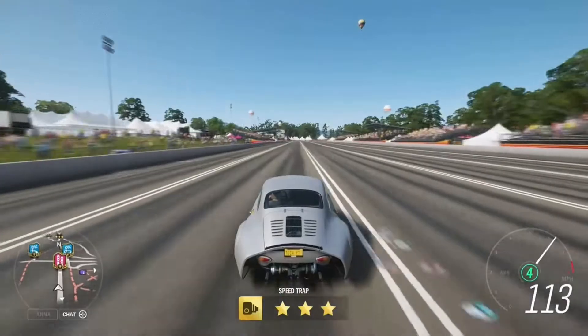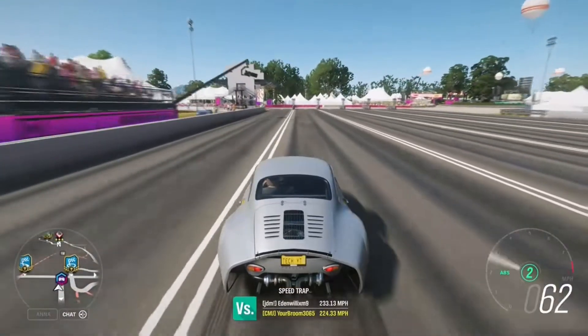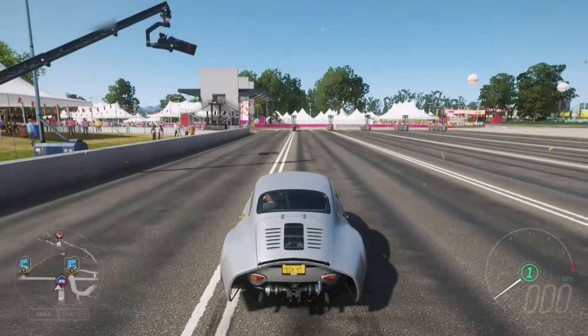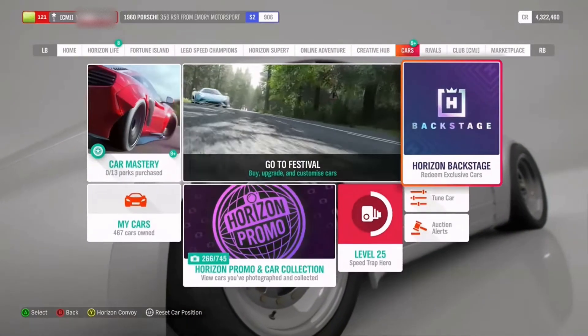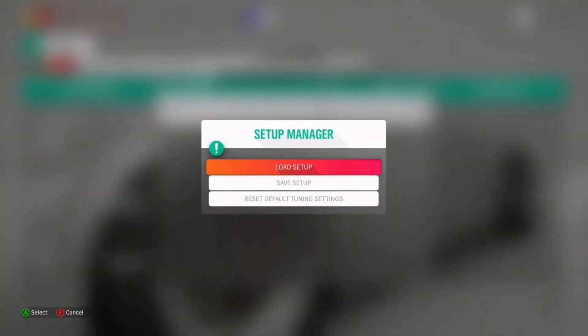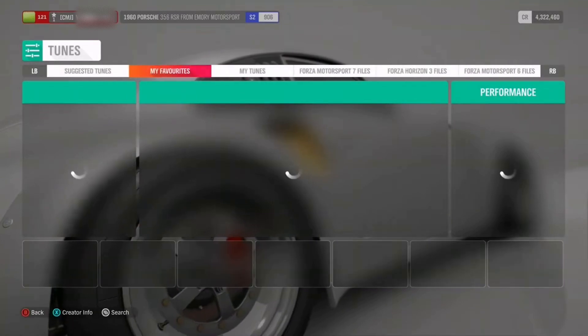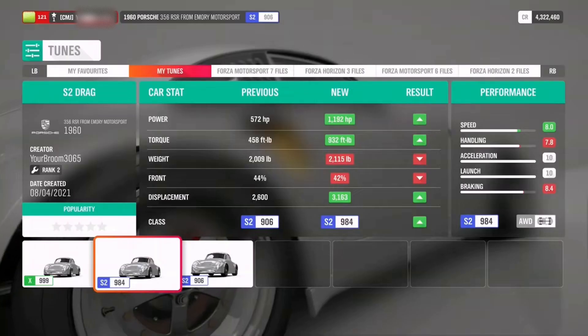Now let's go and try it with the flat-6 — the 3.2-litre. I'm really not sure what car that's from, so if you guys know, do go ahead and let me know. My brain is an absolute mess trying to figure out how this car works. So right, let's go and load the S2 drag tune with the other engine in, and let's go and see just how well it does.